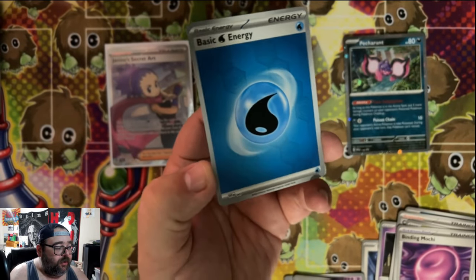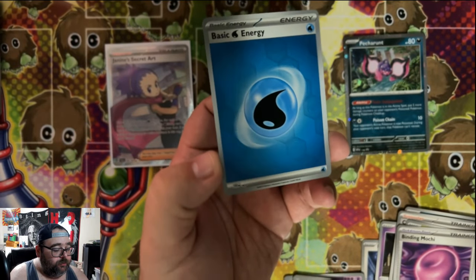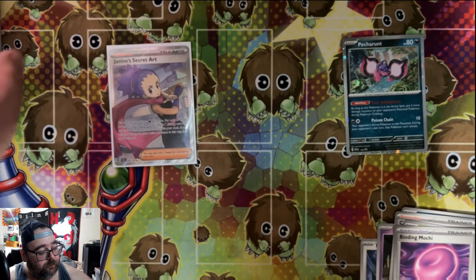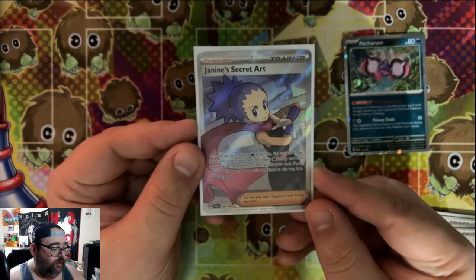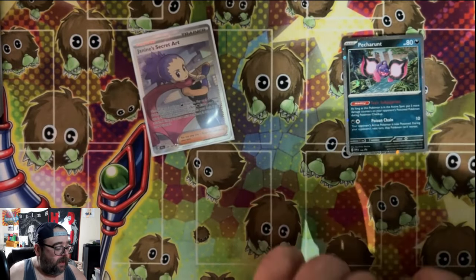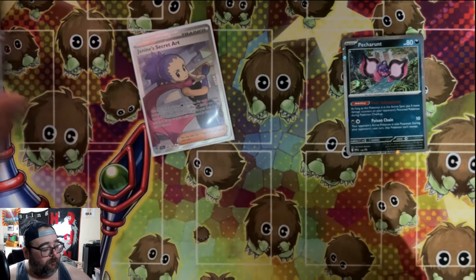And then another Water Energy. So we got a few amazing reverse foils, and then we ended up getting one full art trainer — the Janine's Secret Art. It was a pretty fun opening. I actually really enjoyed that little 3-pack blister.